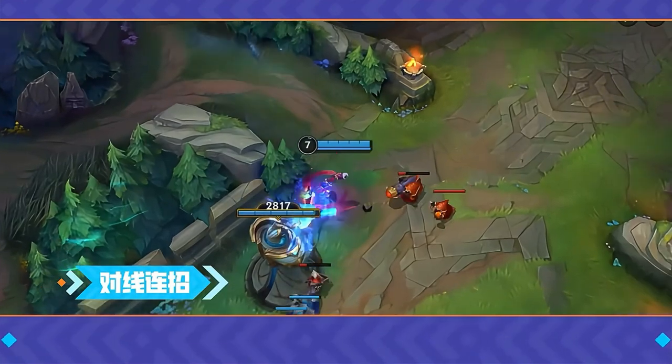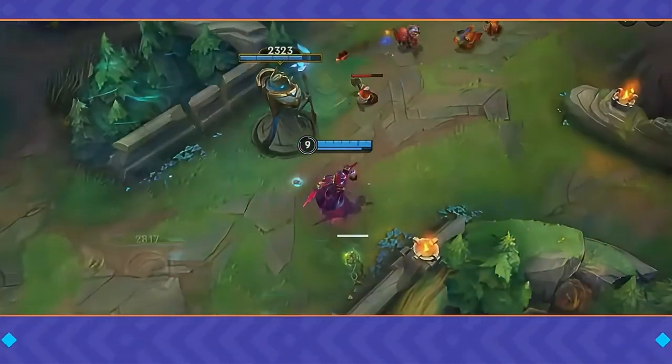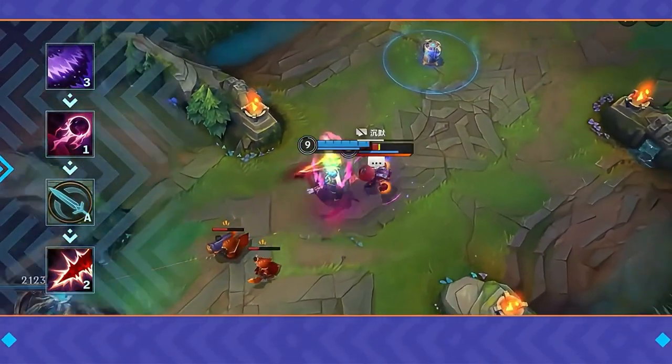Kassadin is a champion who heavily relies on scaling. During the laning phase, focus on farming and staying safe. However, if the enemy moves too far forward, you can use the EQA-W poke combo.